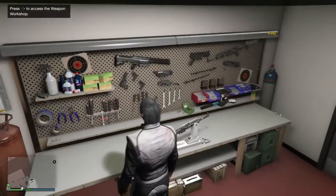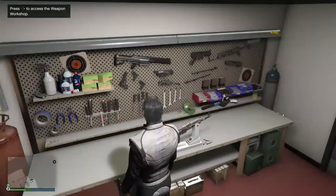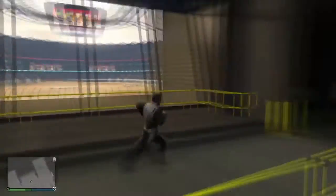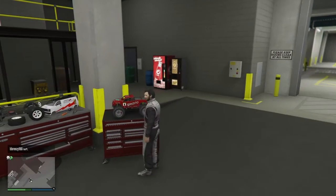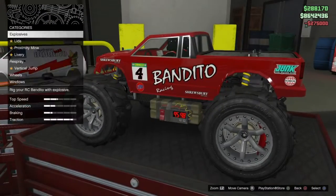Now in this video I'll be showing you some of the upgrades for some of them, as well as some of the other stuff. Now there's a Mark II weapon station inside there as well in the Arena workshop, which is nice. You can also upgrade the Bandito here, which was also on sale last week. I did buy all the cars and I'm going to be buying all the cars from here on out and upgrading them.